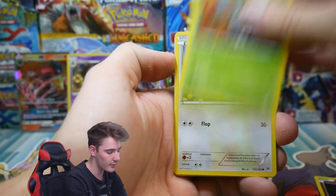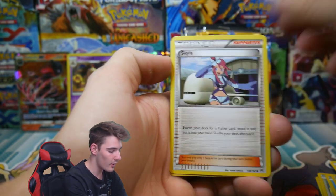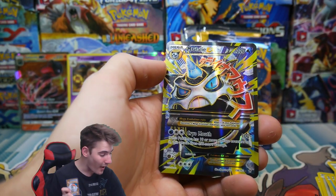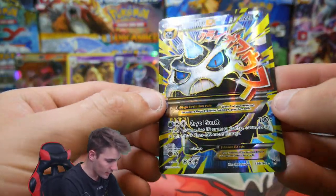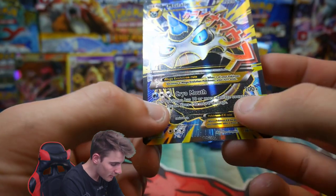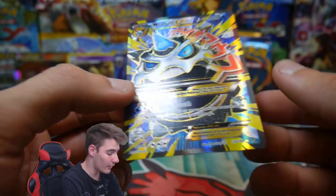We have a Ralts, a Scatterbug, Teddiursa, a Goldeen, a Woobat, a Reverse Holo Escape Rope, a Prinplup, Skyla, a Reverse Holo Gogoat — which is an uncommon — and a Mega Glalie full art! No way! I wish my nose wasn't blocked right now. A Mega Glalie full art — with Cryo Mouth!